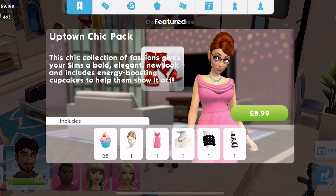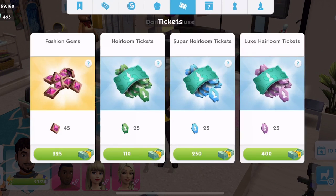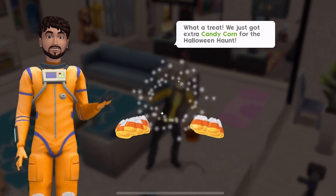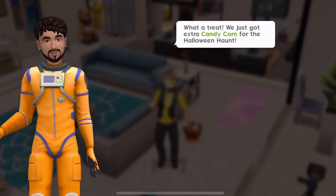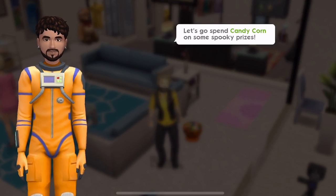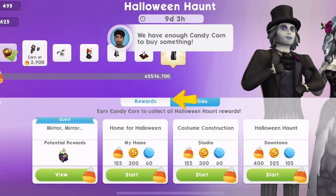We can get a candy cauldron — it's telling me to go up here but I assume it's a bought item. Okay, it's not showing me it. What a treat — we just got extra candy corn for the Halloween Haunt! Let's go spend candy corn on some spooky prizes.